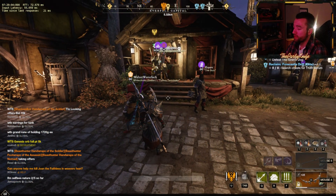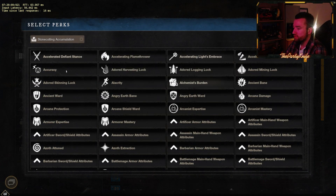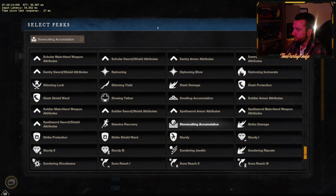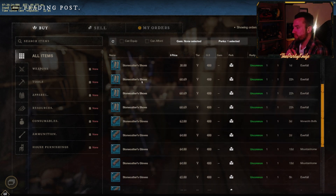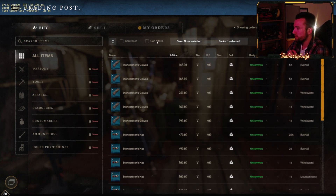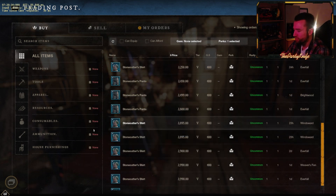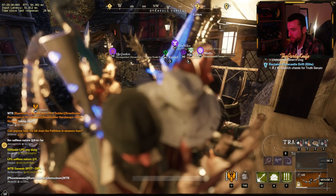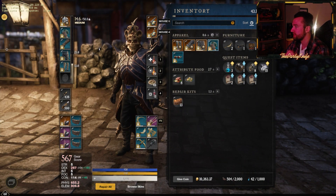Regardless of your starting point, the first thing you need to do if you haven't done this already is go into the auction house, click on perks, find the one called stonecutting accumulation, and purchase as many pieces of the gear set as you feel comfortable with. At least two to three of the pieces are fairly cheap — the gloves and the boots are relatively inexpensive, the headpiece is a little bit more, and the pants and shirt are a little bit expensive.